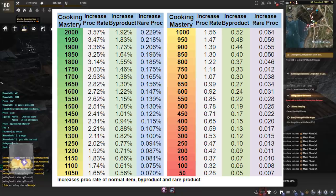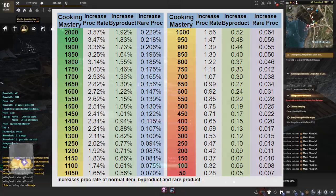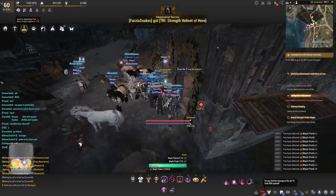The cooking mastery will give you a bonus at max procs. It will also give you an increased proc rate, increased byproduct rate, and an increased rare proc rate. All of this will be on screen for you guys to take a look at your own leisure.